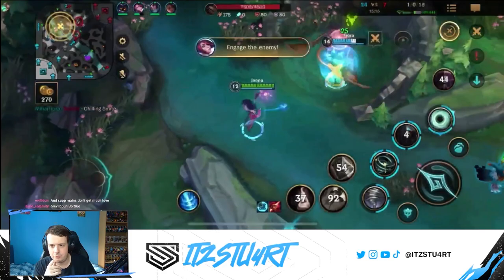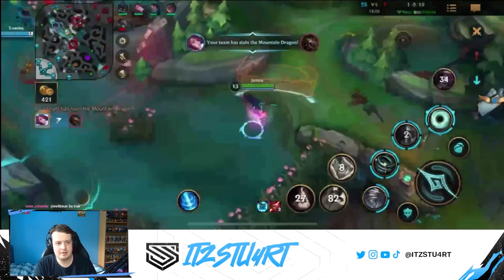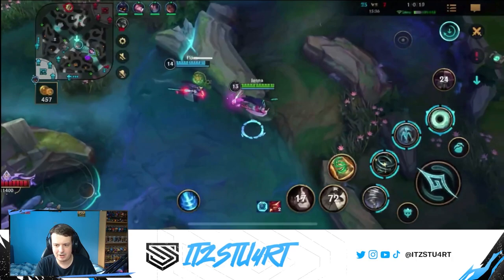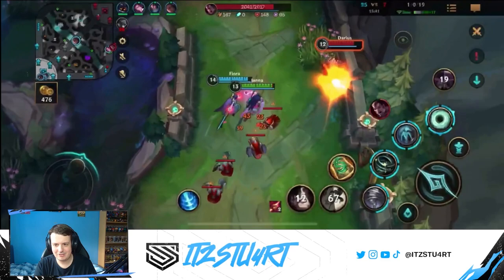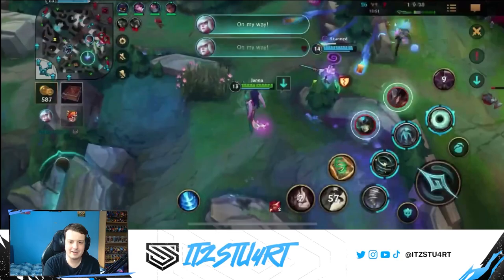We go towards the dragon and try to chase down Darius — I have extra movement speed as Janna. I use my slow, get the knock-up, and Fiora gets the kill. Janna's movement speed bonus from Tailwind really comes into play when chasing. Fiora has a really nice performance this game, even flashing over walls and blocking gold cards.